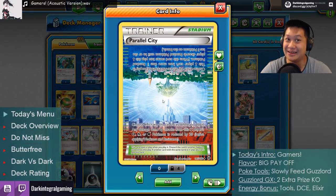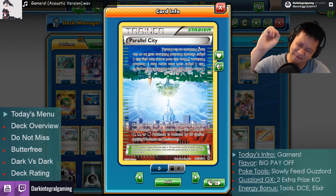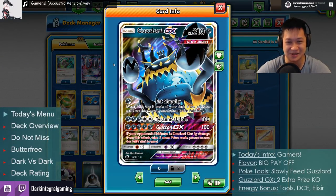We are using Parallel City. It messes some people up big time — it shrinks their bench to three bench spaces, forcing some Pokemon off the bench and ruining their setup. That is it. You understand how Guzzlord works, now let me show you what it looks like.